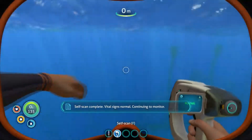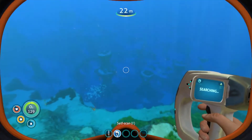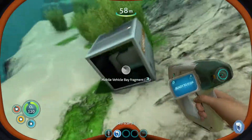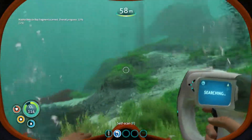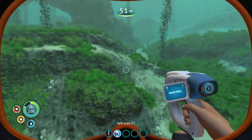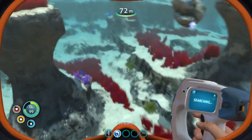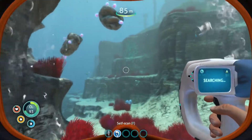Take a scan selfie. Vital signs normal, continuing to monitor. Now we're down here — there's a bunch down here, there's one right there. Can we scan that? Alright, so that's what we're gonna do in this episode, we're gonna go scan stuff. Vehicle bay fragment. I know there was a heap down here, I just don't remember where they all were. There was that building as well — they had some inside it.